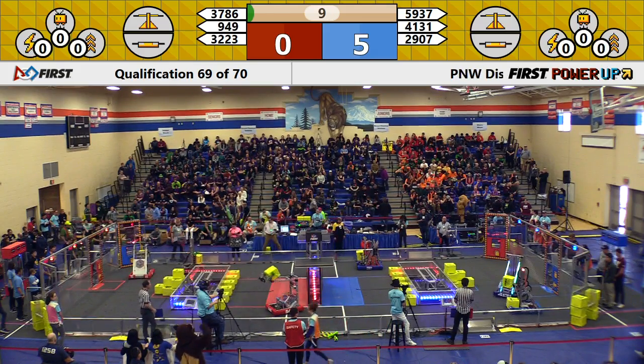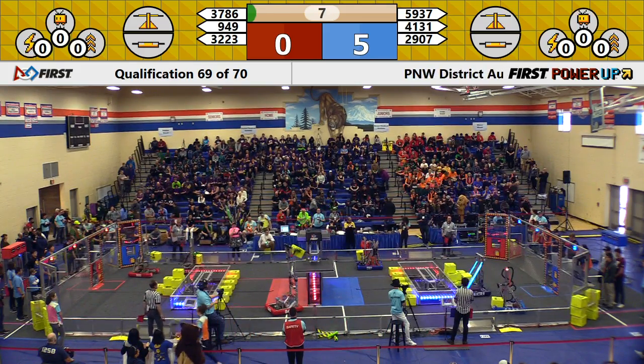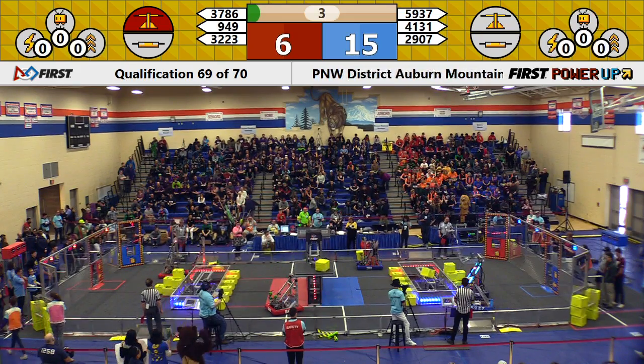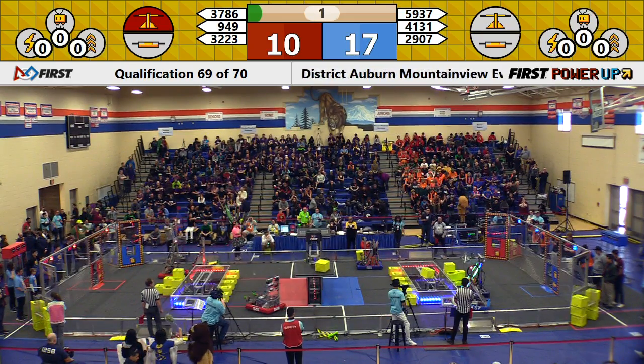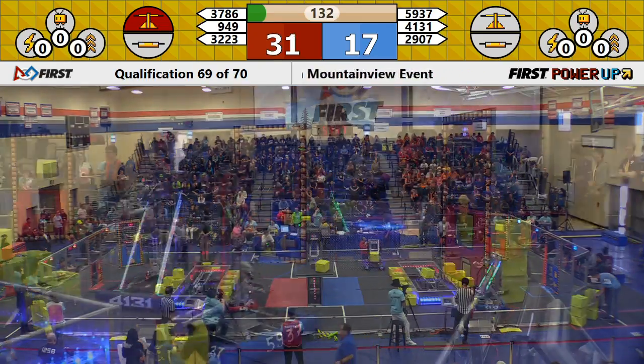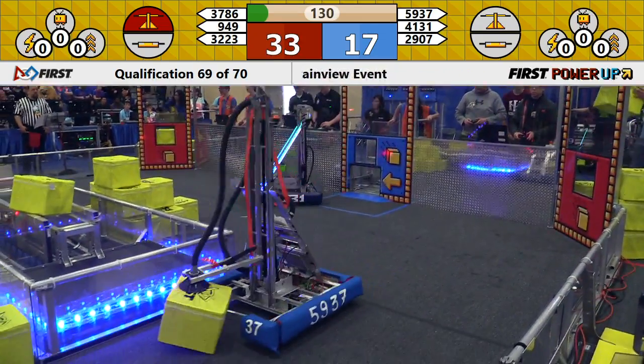They really want to make sure they stay ranked as high as possible. 949 doing just that for your Red Alliance. Wolverine may drop off a power cube to secure the scale nice and early. We'll see if Blue Alliance is able to get their switch. Unfortunately, the cube that was placed fell a little bit too far to the right for your Blue Alliance.